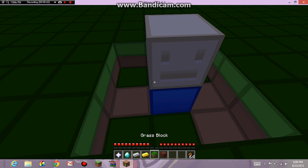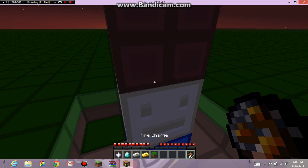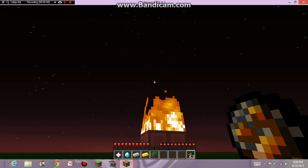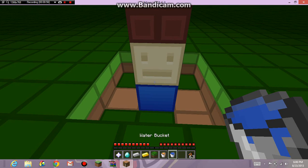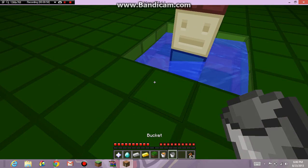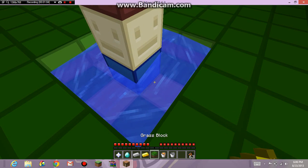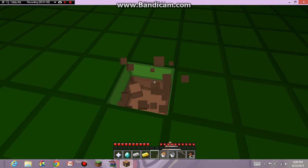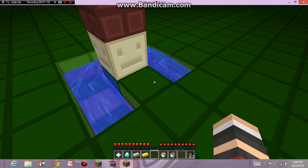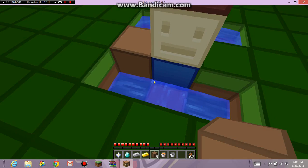And then on top you want to put another rack and then light it on fire. Then you want to place water in front of him and block that off. You need to get 2 dirt or something, whatever you have around you, and just place it there for a while.